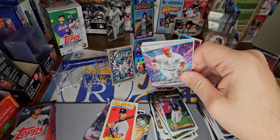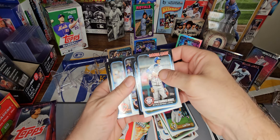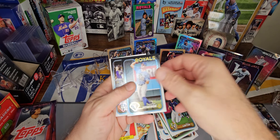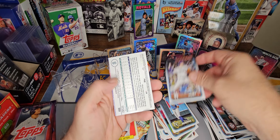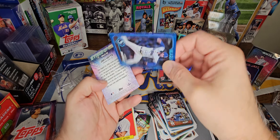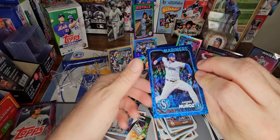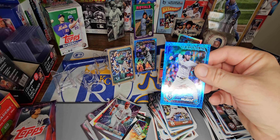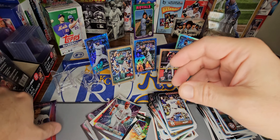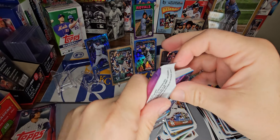No rookies yet, but there's a Royal Hunter Renfro, Kyle Hurt, and Andres Munoz out of 999, number 137. So our second numbered card — same pattern as before. Gold and a blue speckle, out of 999.